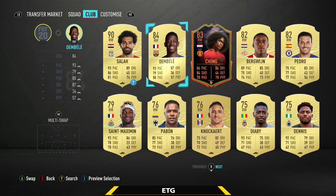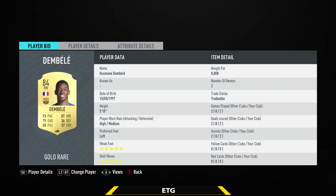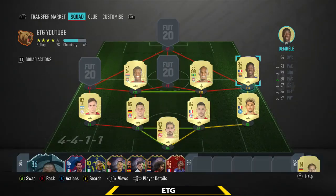The right mid is going to be a La Liga player — Dembele, my favorite right wing in the game. This guy is broken: 93 pace, 87 dribbling, 5-star skills, 5-star weak foot. Just rapid pace, incredible on the ball, and the finishing isn't that bad either. A complete bargain for only about 9k.